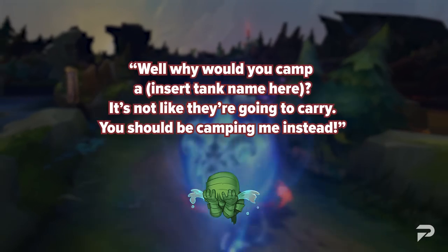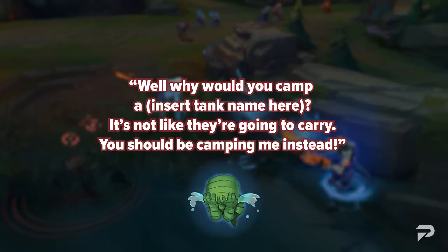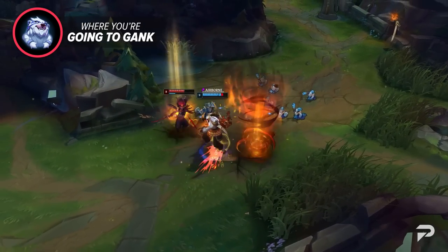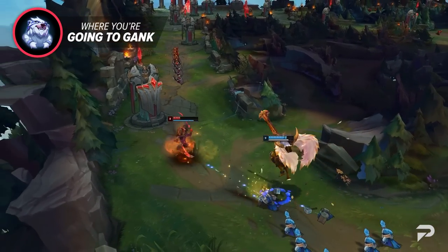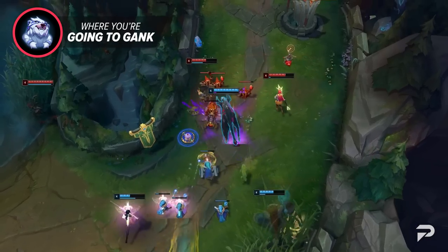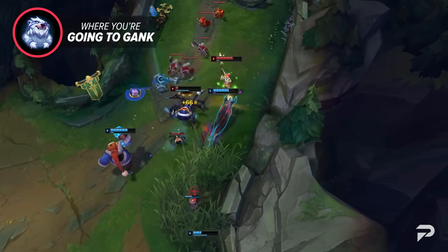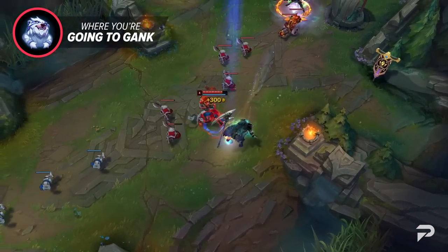This is where I need to dispel one of the biggest illusions people seem to have about the jungle. There are so many games where you see people say something like, 'Why would you camp a tank? It's not like they're gonna carry — you should just be camping me instead.' This line of thought is absolutely horrible. Tanks can carry games, and a tank with a lead is something harder to stop than a squishy champion since they're just so difficult to bring down. And more importantly, you aren't necessarily ganking to set up your lanes to carry — you're just ganking to get kills.